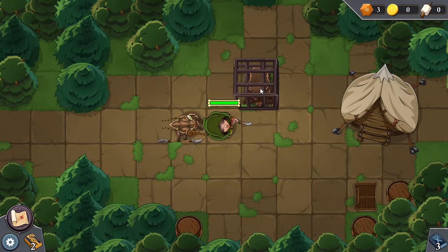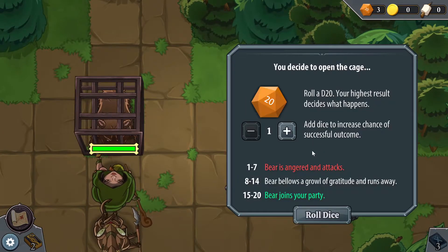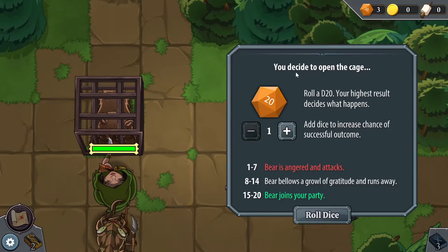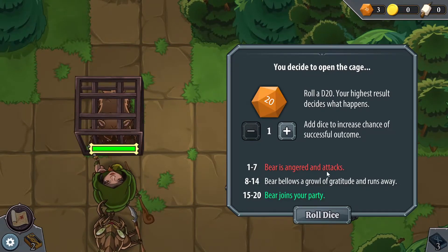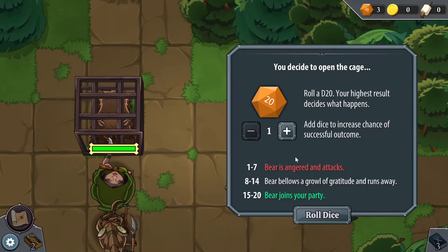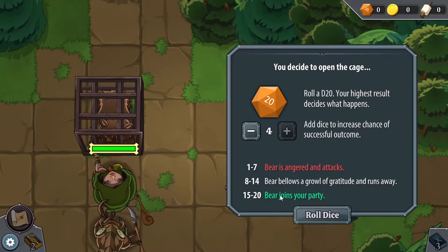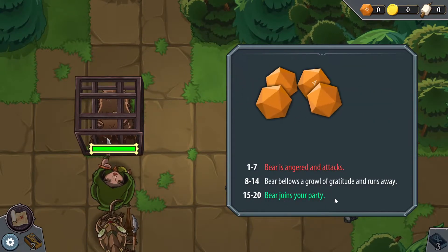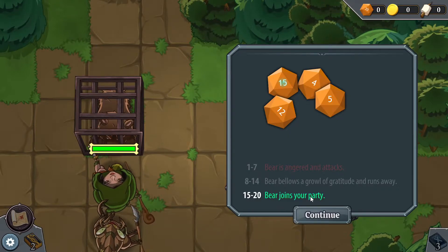This guy's locked in a cage — friend or foe? Let's talk to him. Caged bear. Freeing the bear could be dangerous, but I'm still gonna open the cage and let it out. Roll a D20 — my highest roll decides what happens. 1 to 7: it's angered and attacks. 8 to 14: runs away. 15 to 20: joins my party. Let's use all the D20s to increase the odds. We got a 15 — let's go! Bear joins the party!